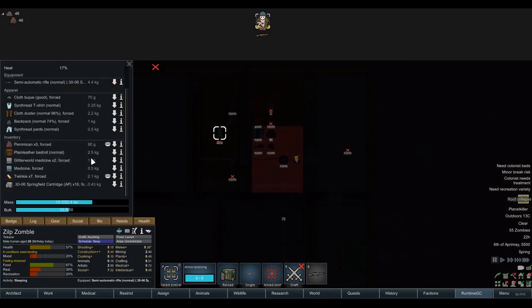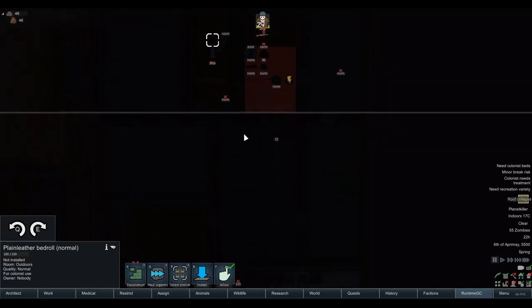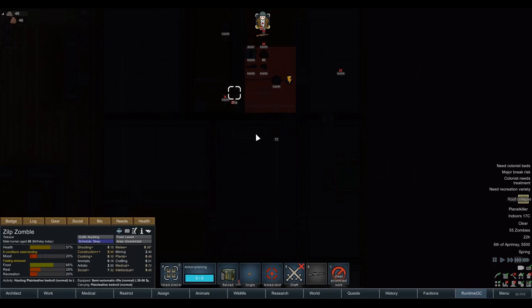Go put your bedroll down — just install it down here. Let's get you a nice night's sleep, Zilp. A good first day — we've got some really nice gear, we've got ourselves a gun, we've got Glitter World medicine. We need to obviously take more pemmican. 47 zombies. How long have we got before we've got to get out of here? 6.1 years — I was kind of hoping it would put the pressure on. I thought giving us just a year in-game would be four seasons, but turns out it's something very different.